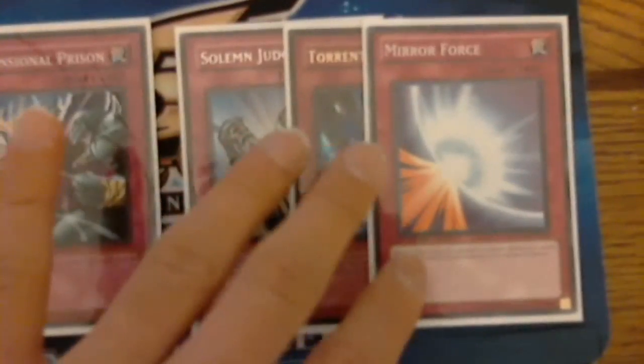We have two MSTs, Dark Hole, Monster Reborn — these two are not really great in this deck but just something to have to start or end the game with. Two Trap Holes, one One for One, two Bottomless Trap Holes, two Dimensional Prison — they're all good one-for-one cards. And lastly we have Solemn, Mirror Force, and Punch.